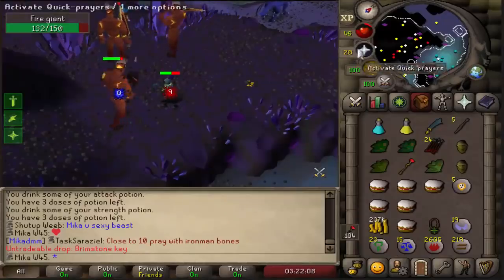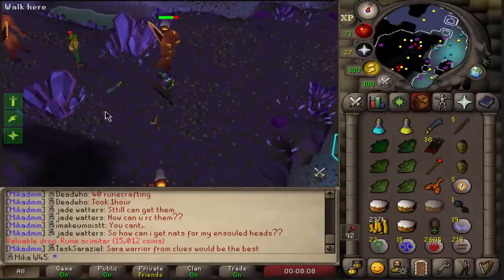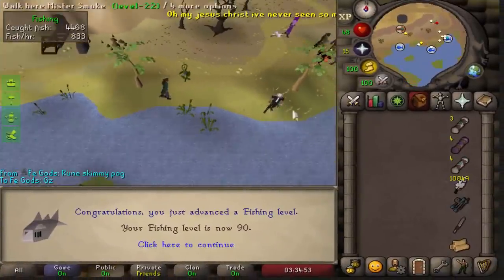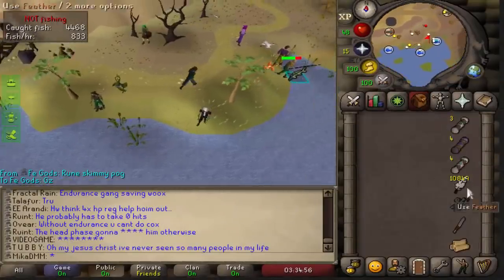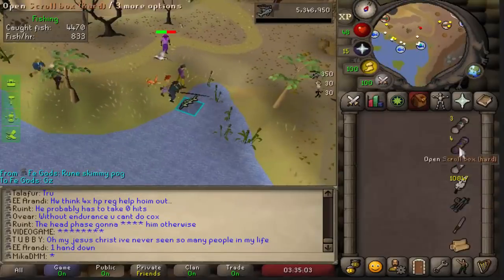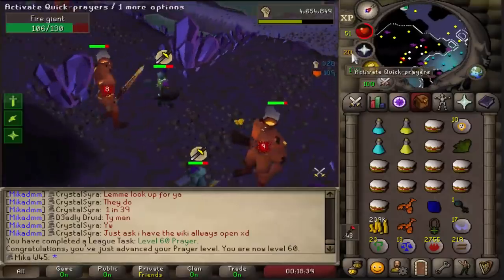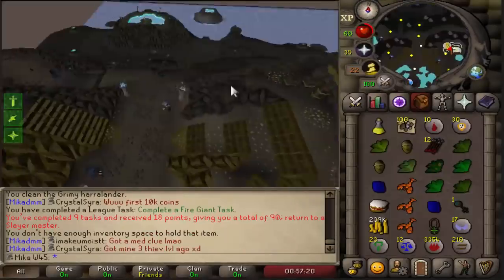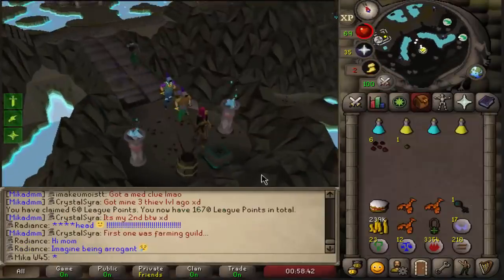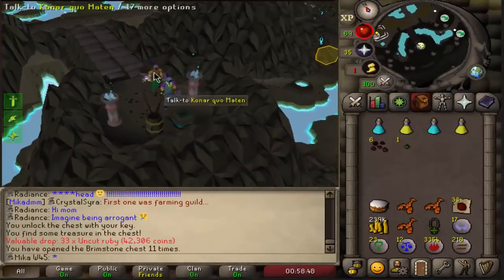We just got another Brimstone Key. We also have a couple of things happening: another Rune Scimitar — that's number three. And on our main account, we just achieved 90 Fishing, which is huge. You can check the Clue Scroll collection on the site — not that many clues yet, but in total that's quite a lot. After 99 Fishing, we're going to be doing all of those, which is going to be extremely exciting. It is pretty important to notice that we just received 60 Prayer. Fire Giant task completed — we almost got to 61 Prayer but not quite. We ended up getting one Brimstone Key — 33 Rubies. That's really good.